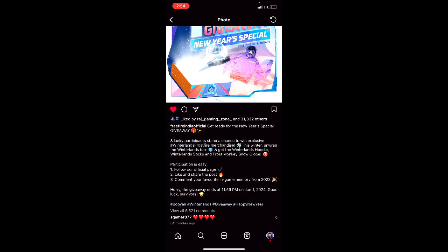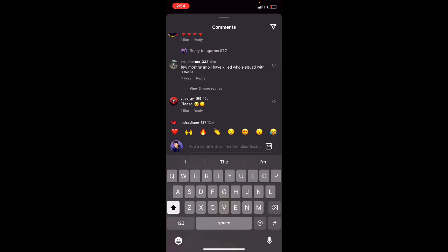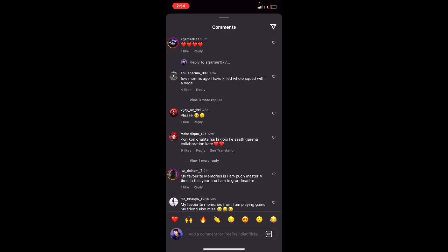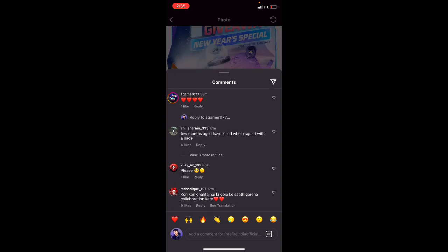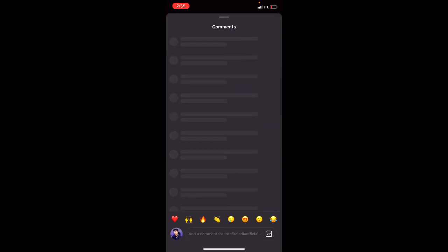The third step is to comment your favorite in-game memory from 2023 — meaning a good memory you had in the game that year. For example, you got a booyah, got a lot of kills, reached 40 skills, or experienced some unique moment. You can comment any good memory from 2023. There will be 8 lucky participants selected, so you can also be one of the 8 people who win.